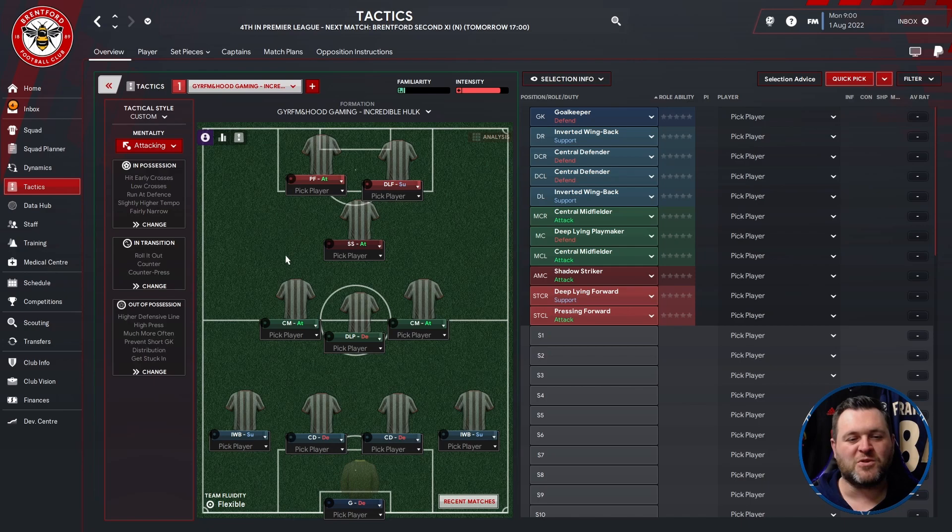The tactical style is set out in a 4312. It comes with a custom tactical style and its mentality is attacking.